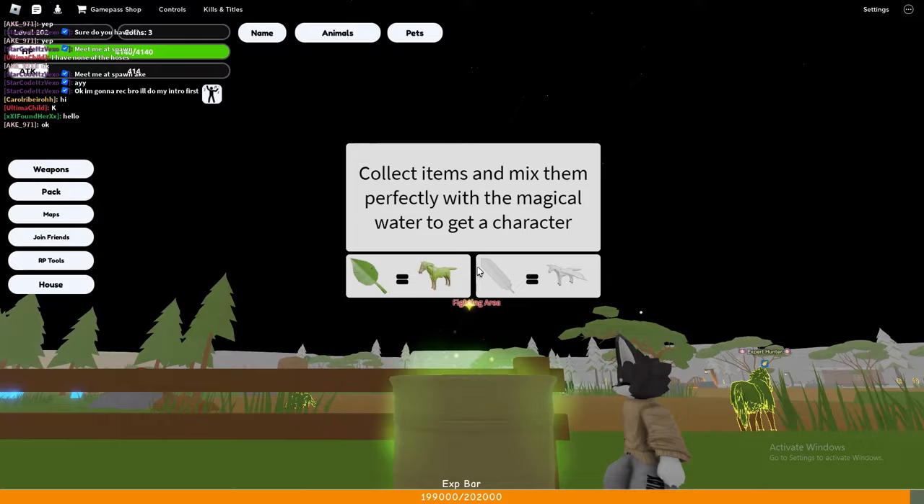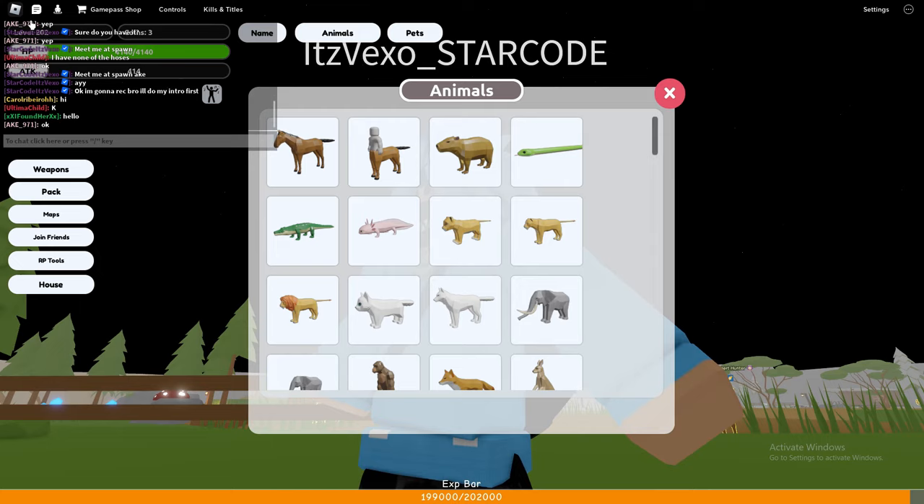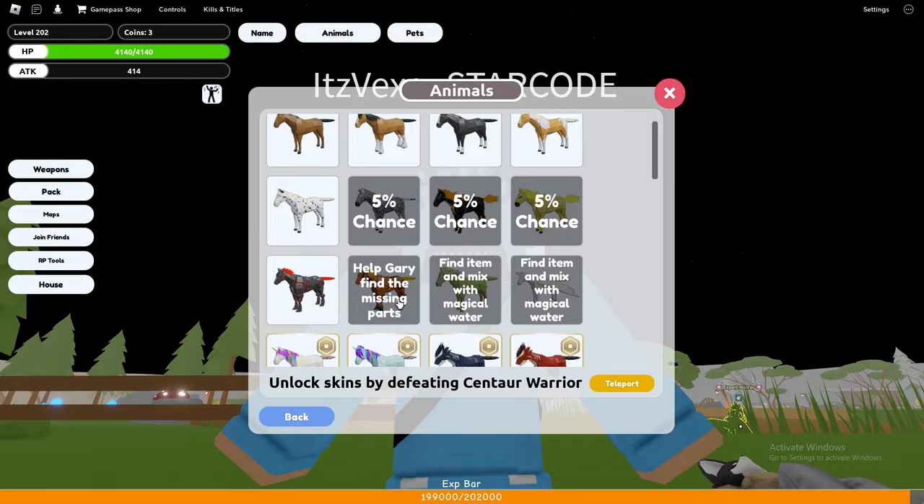Welcome everybody to Animal Simulator. In today's video I will be showing you guys how you can get the new horse. There's actually a new horse and I'm going to be showing you guys how you can unlock it inside of Animal Simulator. This is going to be all of the horse locations so that you guys can get yourself the horse — it's actually a brand new horse.